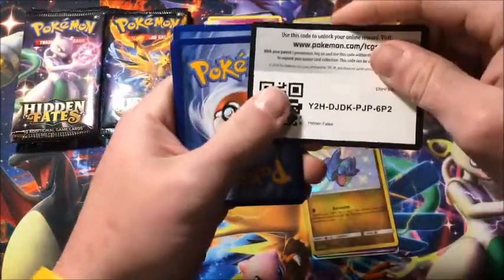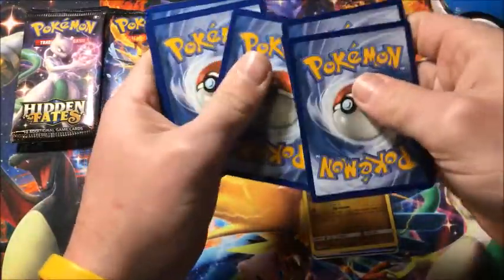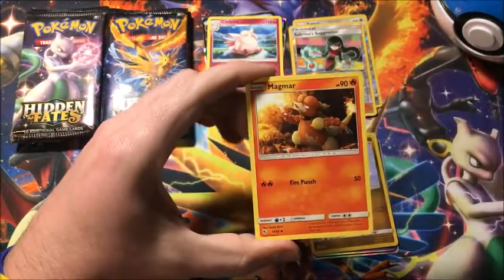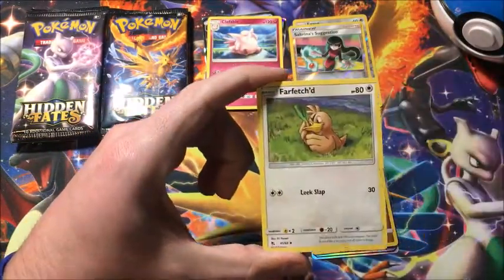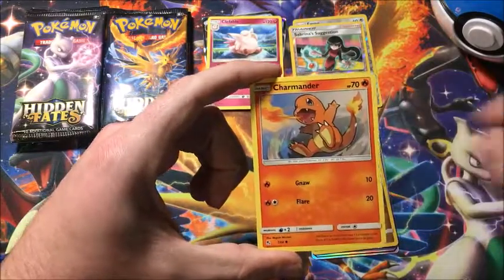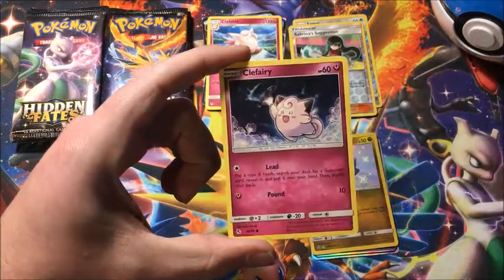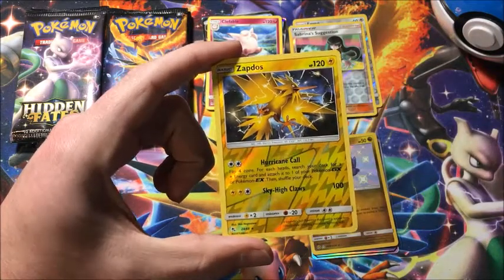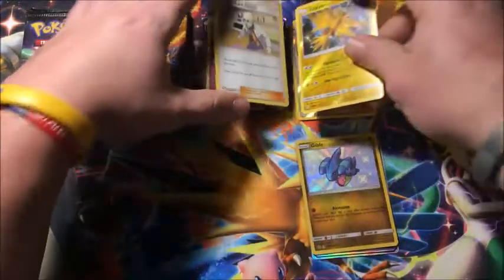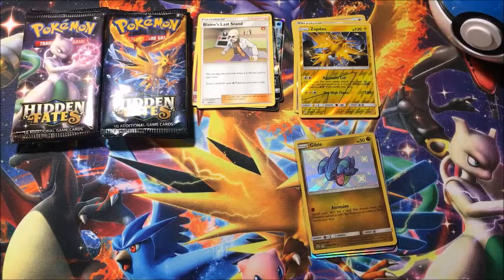Pack four: Water energy to start, Magmar, Far-fetched, Brock's Pewter City Gym, Paras, Charmander, Slowpoke, Psyduck, Clefairy, reverse Zapdos — which is a reverse rare — and the rare is a non-holographic Blaine's Last Stand.